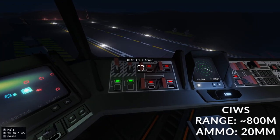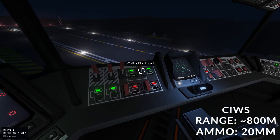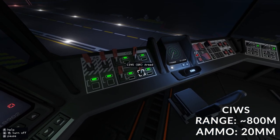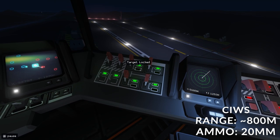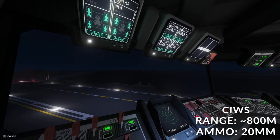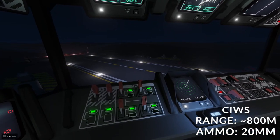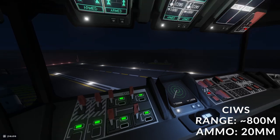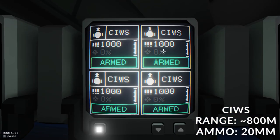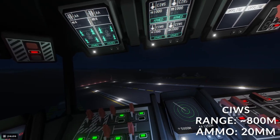Coming to the next system, this is your close-in weapon system or CWIS. The FL/FR brackets on here mean front left and front right, back left and back right. Once they get a target, this will flash white again. It will get any incoming missiles or aircraft coming towards your carrier, I believe at a range between 800 to 1,000 metres. Up here you can see the ammunition loading into each one, and the targeting solution it has. These take your 20mm ammo.